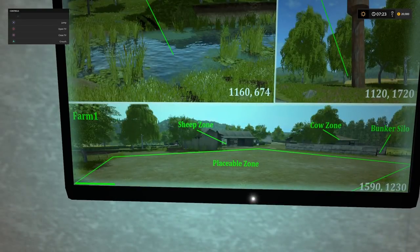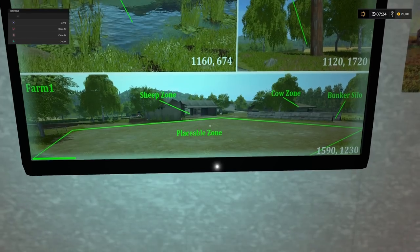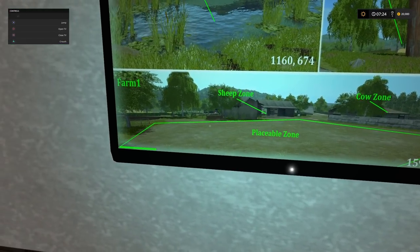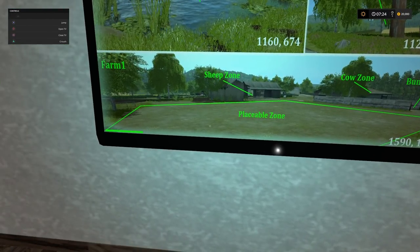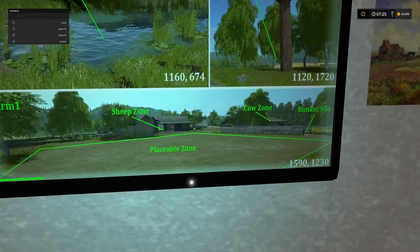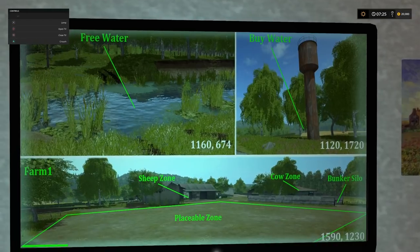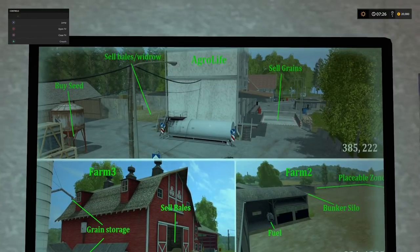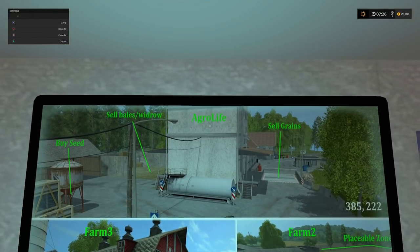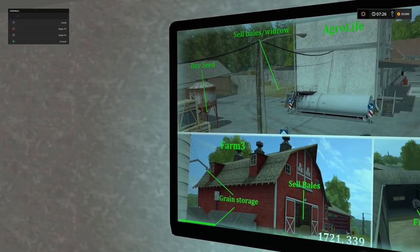There are three bunkers at the BGA as well as a bit of storage. We get some free water on the map at certain coordinates. We also have a water tower where we can actually buy water - although most people are going to go with the free water. And then we have farm one, which has a nice big placeable zone that we can add to our farm if we want to. There's a lot of stuff already at this farm, so it depends how big the farm gets before you might start using this.